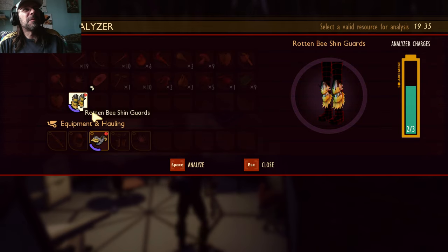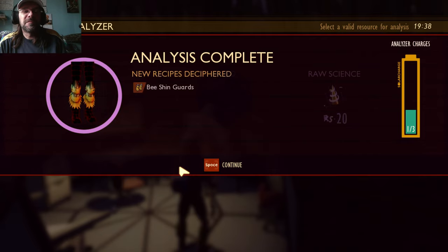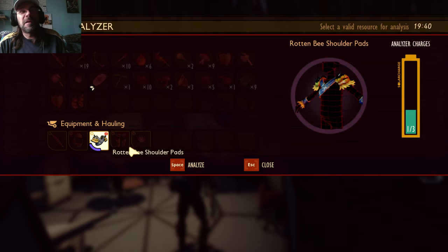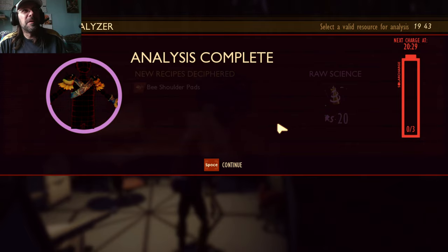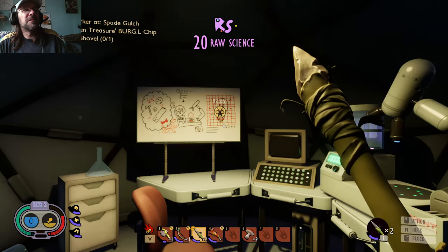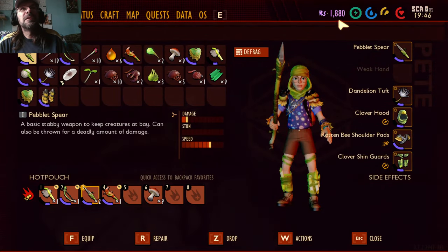We're gonna have to make a run — next episode we'll make a run back to the workstation in the tree and see what we can buy with all this science we've been getting. We've been picking up quite a bit with two of them at 500 apiece. Let's see what our raw science is — we're only at 1,800. I think it's 1,000 or 2,000 that we need for some of the stuff to research next.